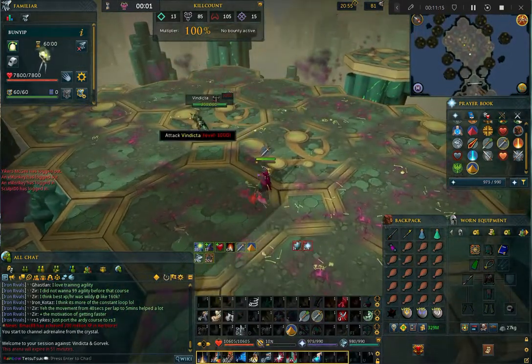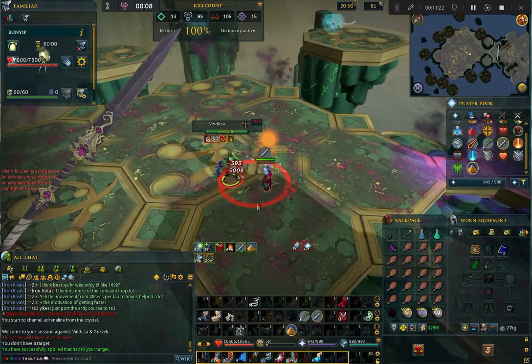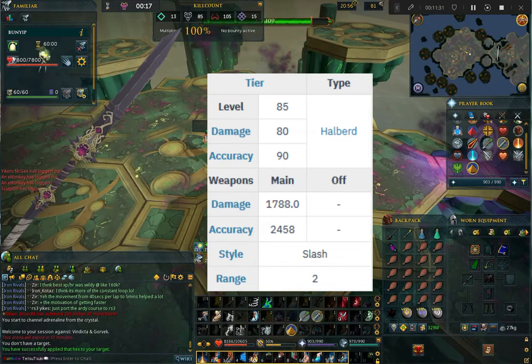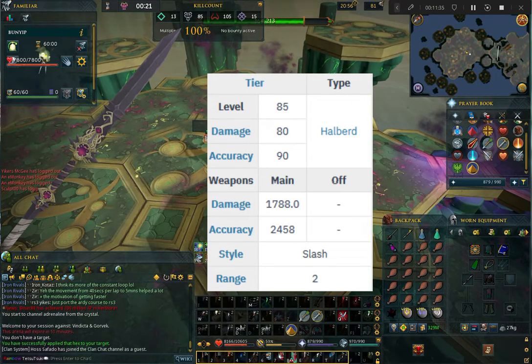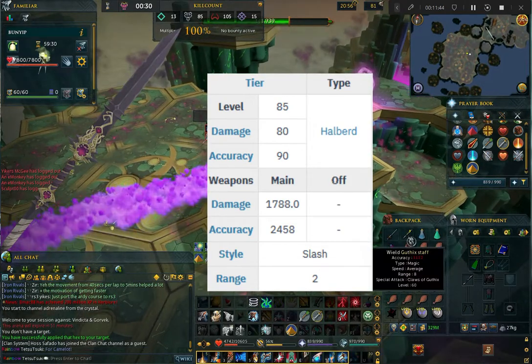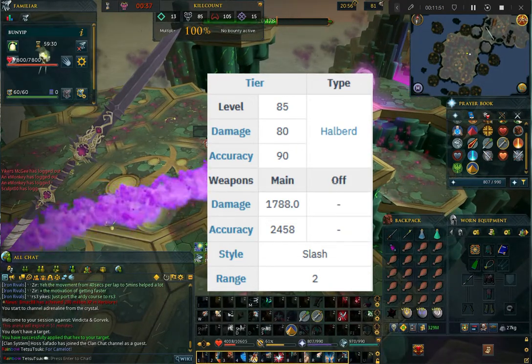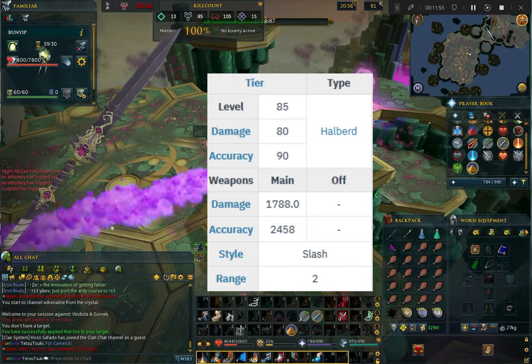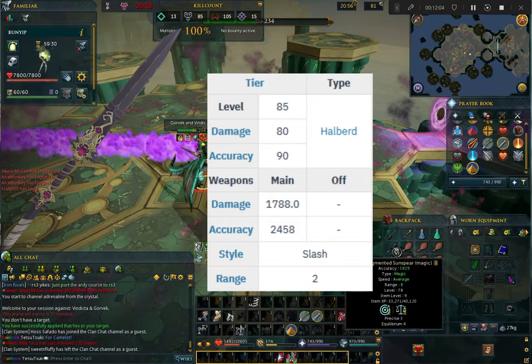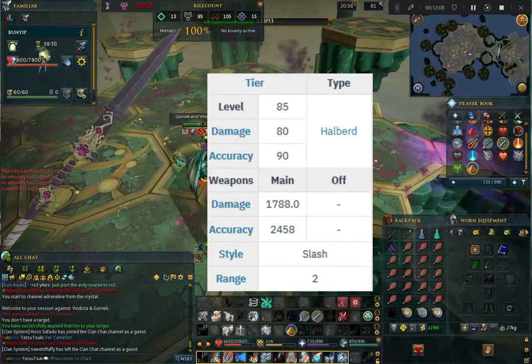The real hot ticket item from Vindicta is the Dragon Rider Lance. This is a tier 85 halberd melee weapon. All of the tier 85 weapons dropped from God Wars Dungeon 2 are a bit different stat-wise than it might sound — they have the same damage as a tier 80 weapon but with the accuracy of a tier 90 weapon. While that might sound bad on paper, accuracy is often more important than damage for bossing.